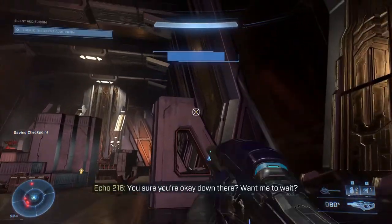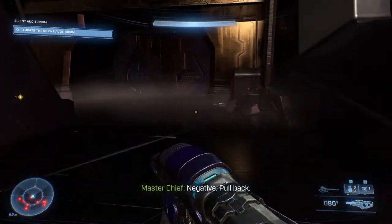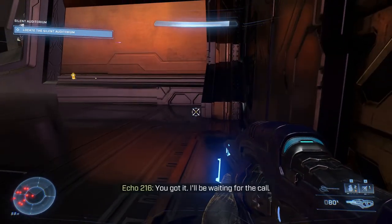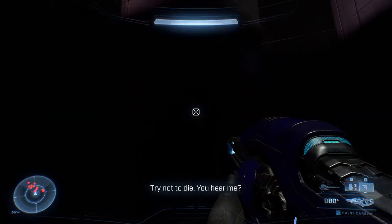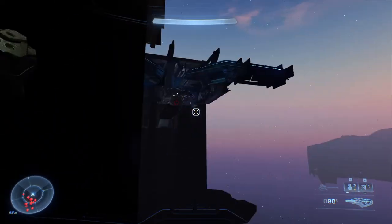All right guys, today I'm going to be showing you a trick. I call it the grapple punch out of bounds trick. So basically, you got to find a nice area where there's like a wall blocking you. You got to stay crouched and grapple past it and then just punch.